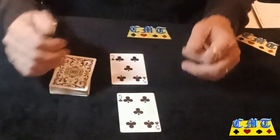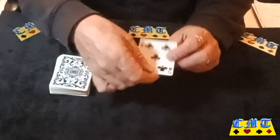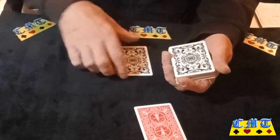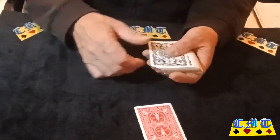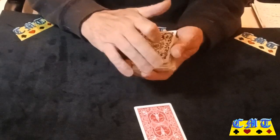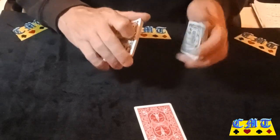Nice effect, but it's not about the effect — it's about the move. It's basically the crisscross cut force, just done a little bit differently. You have that card on the top, use any kind of false cuts or false shuffles you want as long as that card stays on top, and then you invite your spectator to say stop as you dribble the packet.